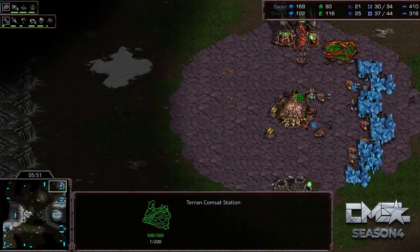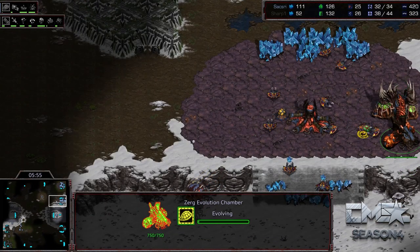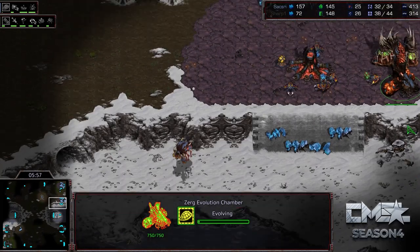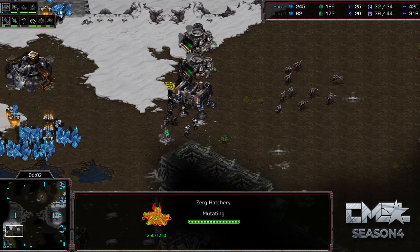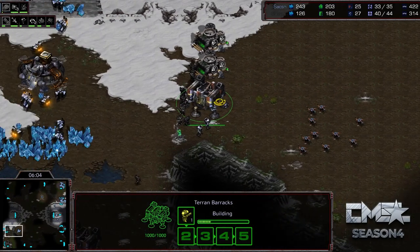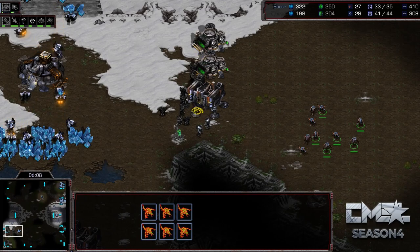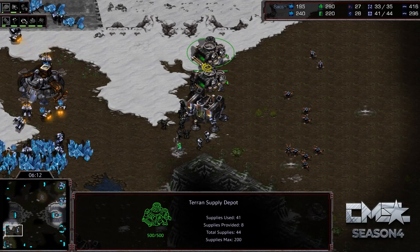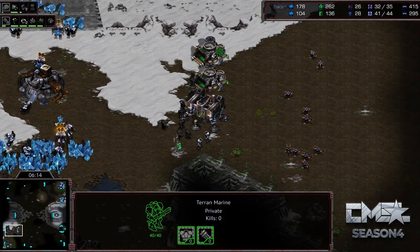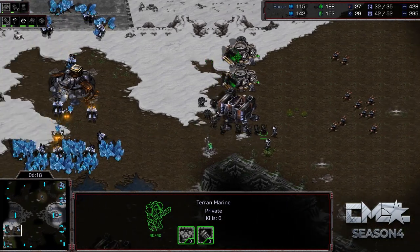We don't know exactly what Saxry is going for, but seeing that he already has an evolution chamber — and that scan just went down and saw it — points towards what it might be. This might end up being a crazy Zerg style where you're going for a reasonably quick, or I would say very quick, Ultralisk opener.